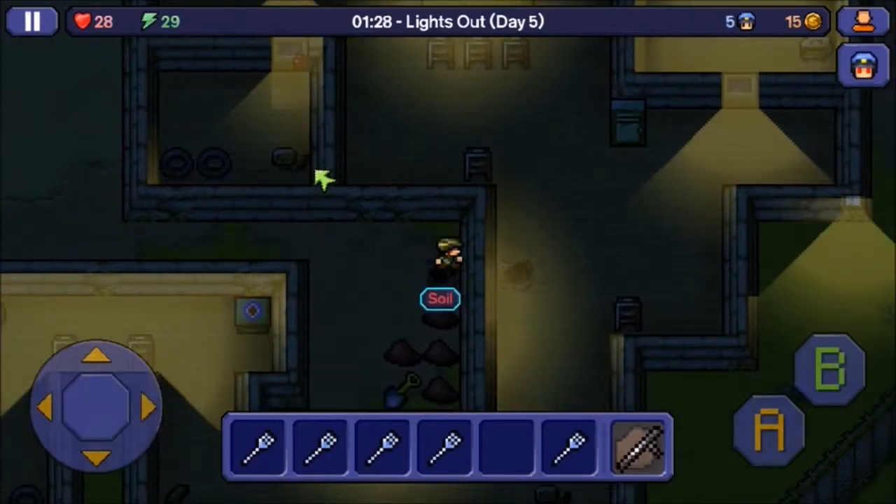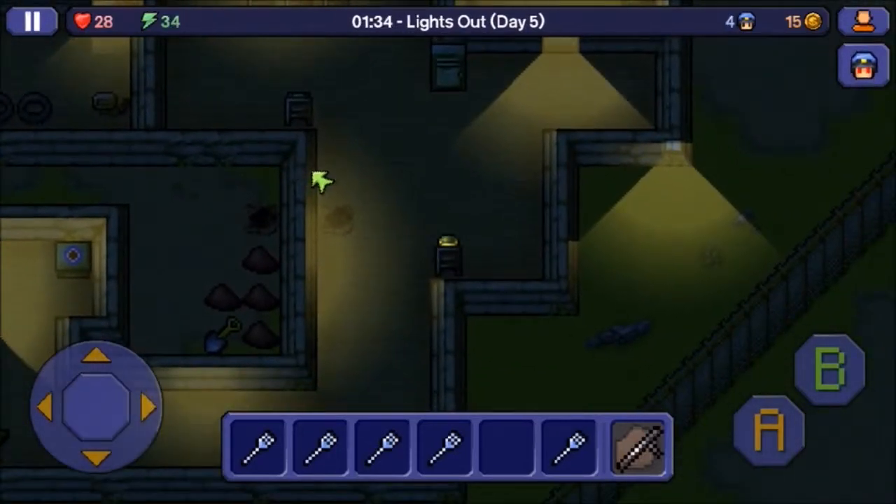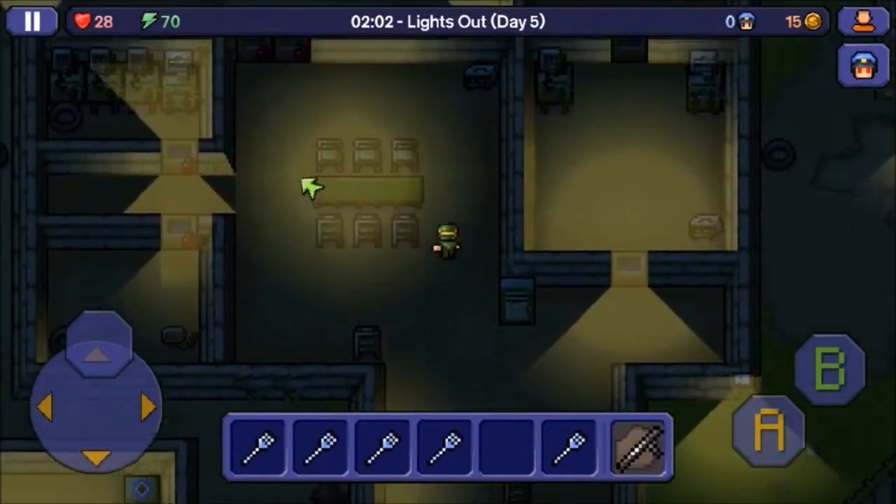We got in and completely dug through. I leave my soil and shovel out there and sit down on the chair because I need about 60 energy to actually get through the wall. I'm glad there are chairs in here — it makes it a lot simpler to get the energy.